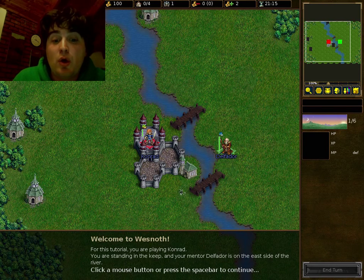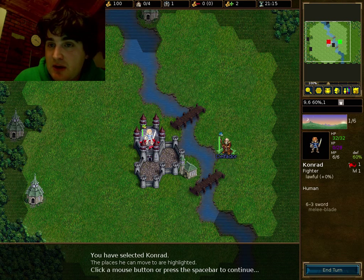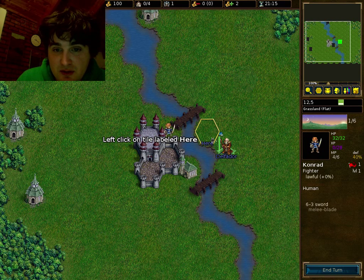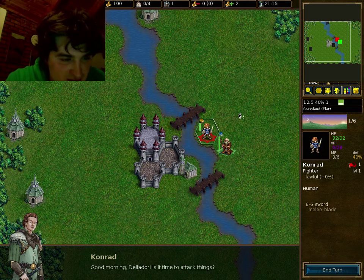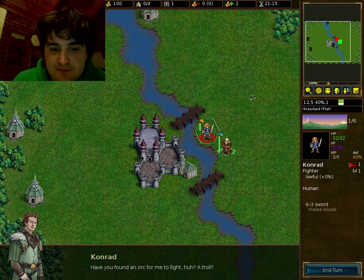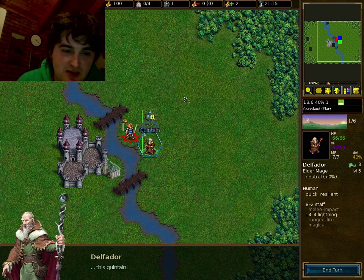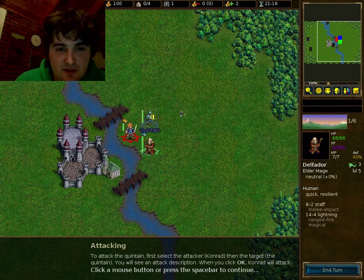Welcome to Wesnoth. Left click on your character to select it. You can see where you can move — lit up places are where you can move, dark is where you can't. I'm going to move over here next to Delfador. Good morning Delfador, is it time to attack things? It's a training dummy, time to learn to play. We have 32 hit points and a sword, fairly sure we'll win.